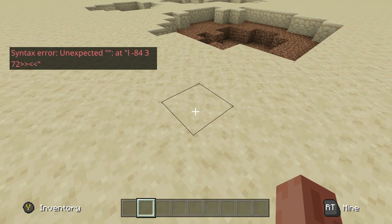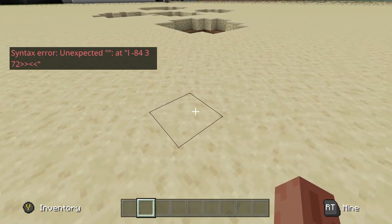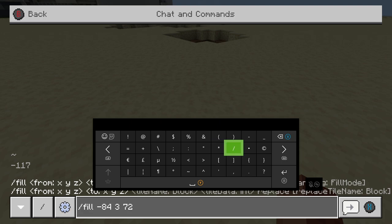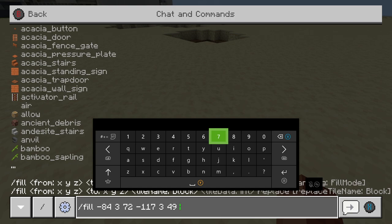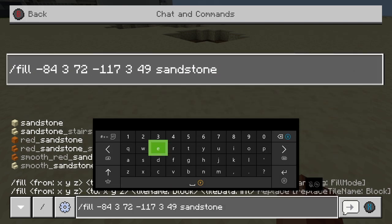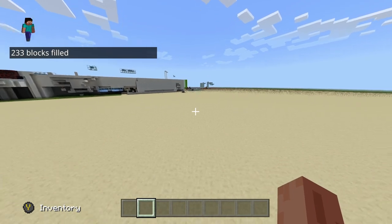You'll get an error, but that's all good. Now you want to go to the other side of what you want to fill in. Come right over here and look down at the other corner block. Hit right on the D-pad to pull up the prompt again, then hit up on the D-pad to pull up your previous command. Once you have this up, hit Y and type in your coordinates of the block you're looking at — negative 117, 3, 49. Then put a space, and now it's going to ask you what block you want to fill with. Everything else is sandstone, so simply type in sandstone. You'll see it pop up on the side. That's literally the entire command — sandstone selected. Hit enter and it'll fill all those blocks back up with sandstone.